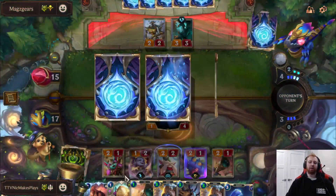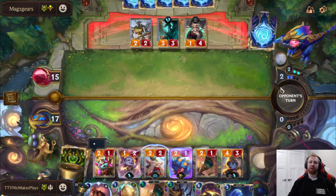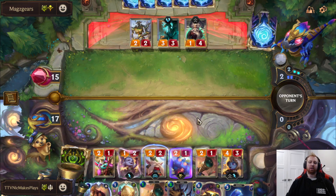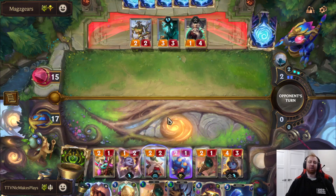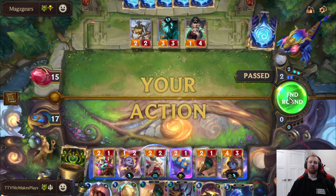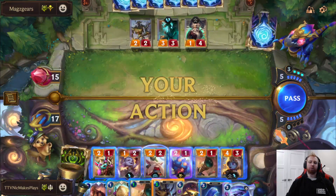If he doesn't have Rite of Arcane, we basically just win. We'll play Poppy here. He can Rite of Arcane by killing a Mana Gem, but then we can just play another Poppy anyway, so we probably just win here. This is what this deck does almost every time — you just want to get this full field attack. Imagine if we draw a Rally here, it'd just be so crazy. And wow, we do Rally here. That's crazy.